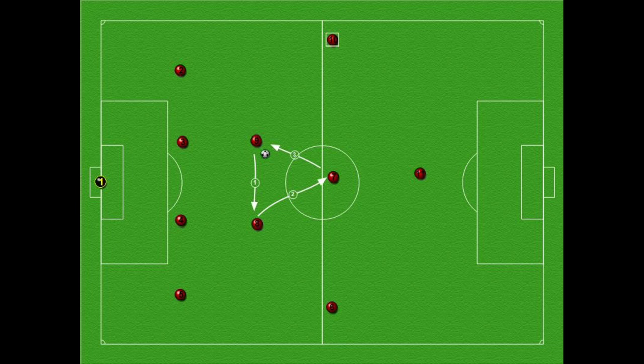Whenever any player is in possession of the ball with this formation, there is always a triangle passing option. So there are always these triangles on the field — always three possible passes that a player can make depending on which part of the field he's on.